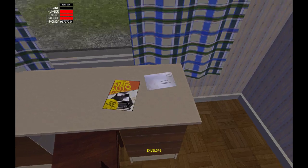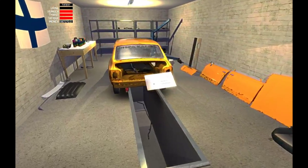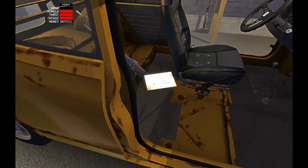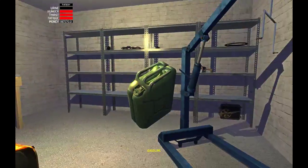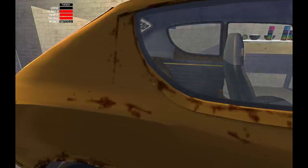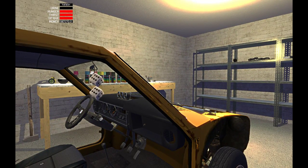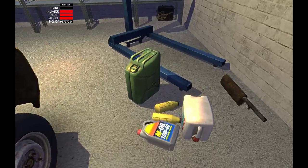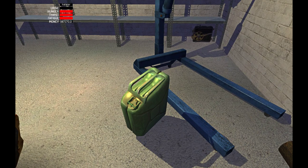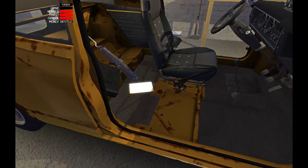Then what you want to do is take your envelope and put it in the van. Take the green army jerry can and put it in the van too. Then you go to the store, put the envelope in the mailbox of the store, and then you want to fill your van and the jerry can full of fuel. This might already be full — every time I've played it's had a different amount — so I just fill it to make sure.